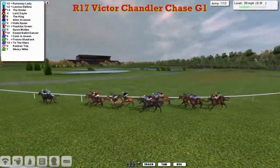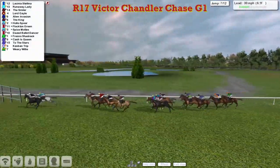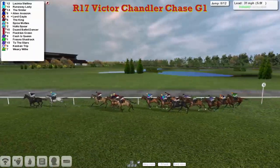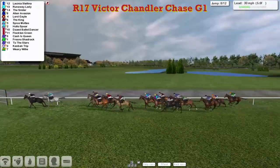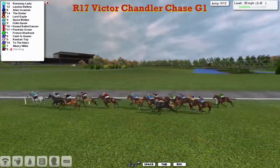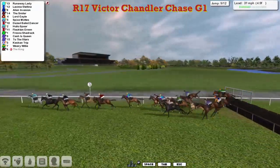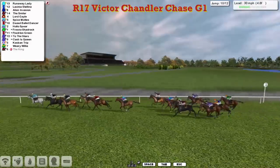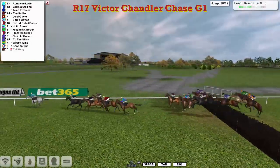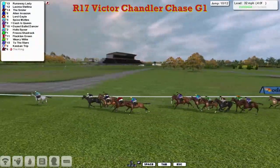Alien Invasion and Hollow Spear getting closer, Flockton Green coming round the outside. Spice Mott is next, then Dazed Ballydancer with Cassius Queen, Fresno Shadrach, Kasban Trip and Weary Willie at the back as they get over number seven. Licinia Stellina goes on to have a jump there by Runaway Lady — and The King's gone, The King is on the deck. It's Runaway Lady over that ditch in the lead from Licinia Stellina in second. Then comes Alien Invasion going well in third. Lord Gale on the outside of The Smiler, then Spice Mott. These five are clear of Dazed Ballydancer and Cassius Queen. They've only got four more furlongs to go.